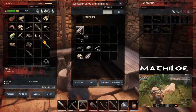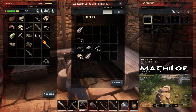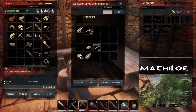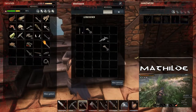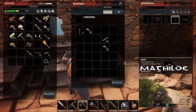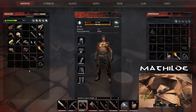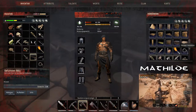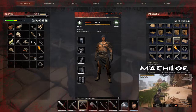Forme dieses Holz. Pflanzenfasern kann man auch nie genügend haben. Wüstenbärenbuschsam.